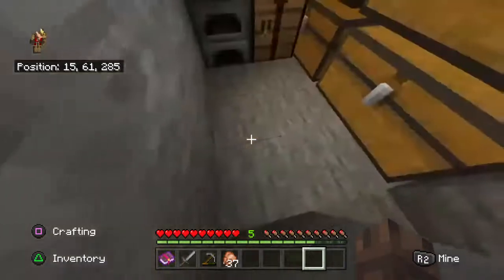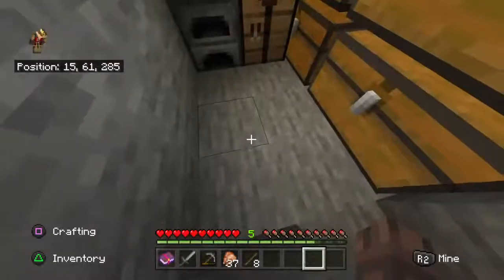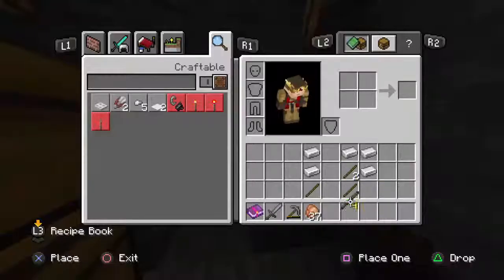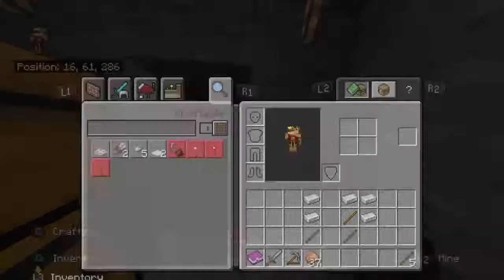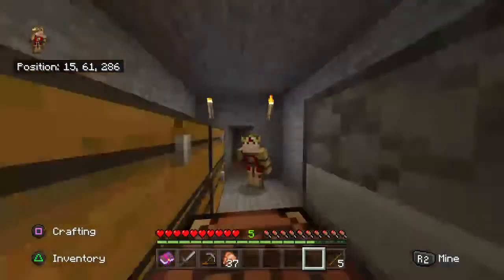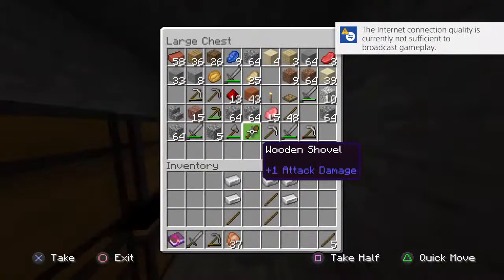I can make a lever, yeah I can make a lever. Well I could make a button and I press it and it opens like a freaking trap door or iron door just for a couple seconds.